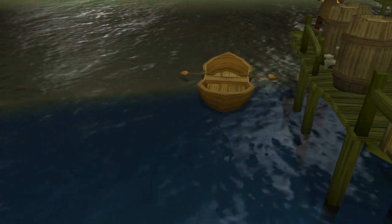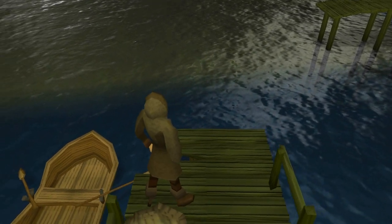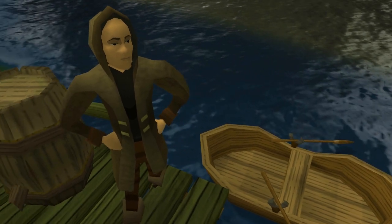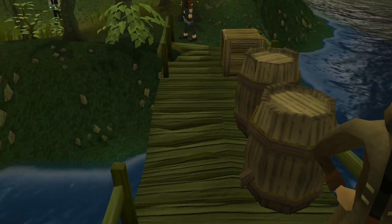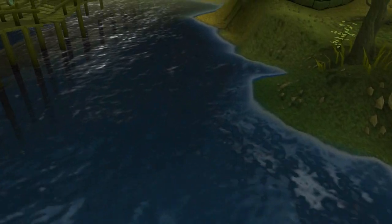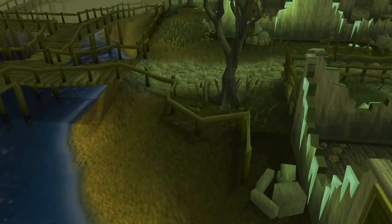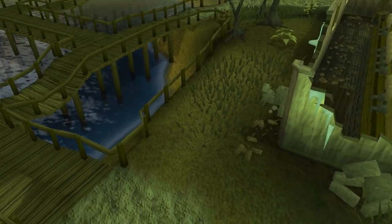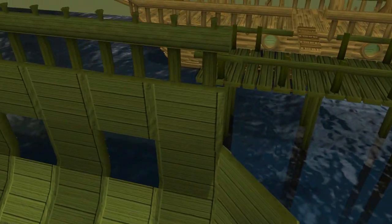For the medium rewards, you can get free planks daily from Rasmir, which might be good — worth looking into. The main one though is making cannonballs twice as fast in Port Phasmatys, which is pretty amazing. Cannonballs are among the only profitable ways of training smithing at any decent experience per hour — somewhere around 22k experience per hour and about 6k cannonballs per hour, which is impressive and a good moneymaker.